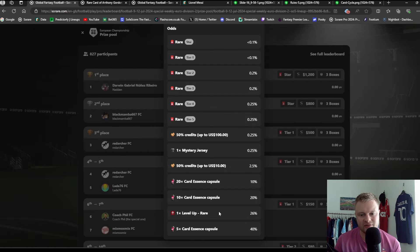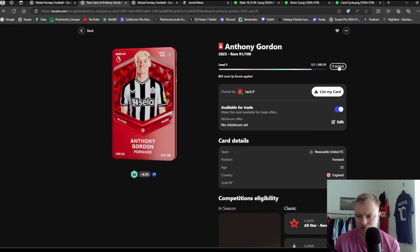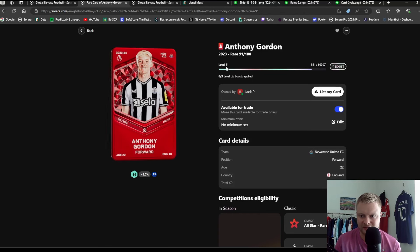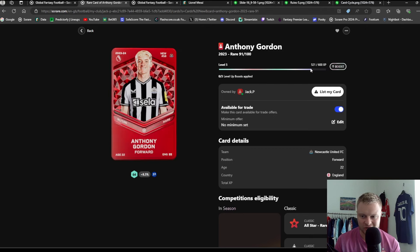You can also win Level Ups in the Pro boxes. When you go to a player in your gallery, you can click Boost and use a Level Up to increase the card level — for example, taking my Anthony Gordon from level 5 to level 6. I've done a video on the best time to use Level Ups. That's an overview of Sorare and how to play the game. If you have any questions, drop me a DM on Twitter or leave them in the comments below. Don't forget to check out my other videos for hints, tips, and budget guides. If you've enjoyed the video, smash that like button!